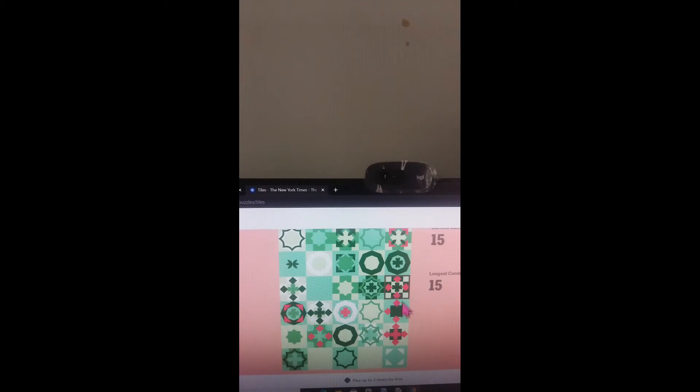Now we'll start with this new puzzle. They have these pink tiles — let's start with this one. Then we have a deep green octagon. Why can't I find it? It's over here — see, it's hiding. Now we have this ring, but let's not go with the ring, let's go with this other thing. I think it's reading over here — let's try. Okay, we can go anywhere.